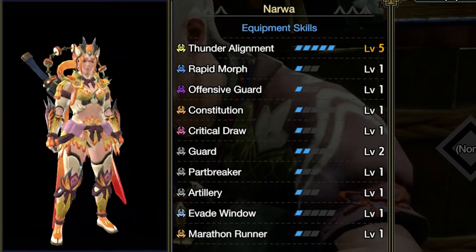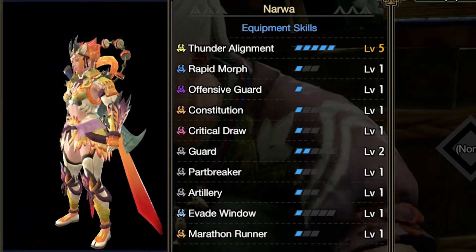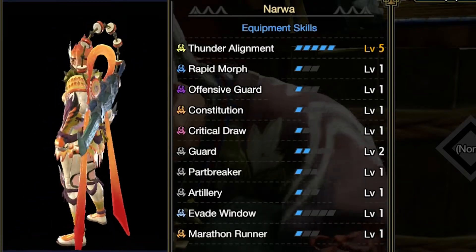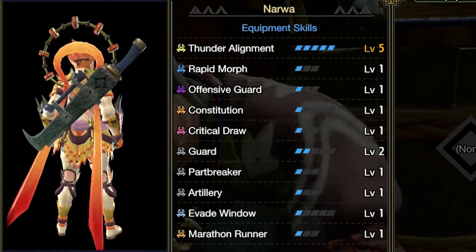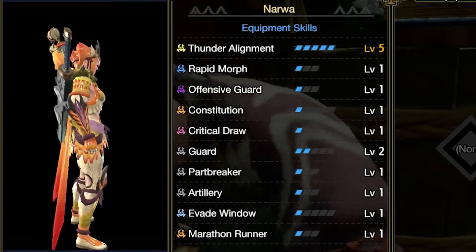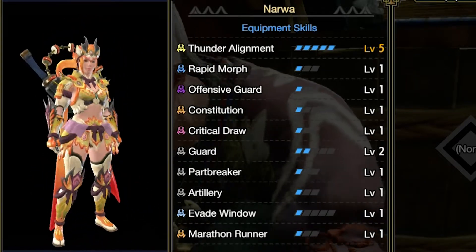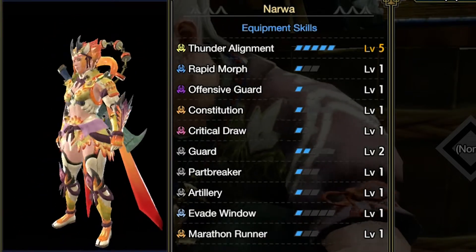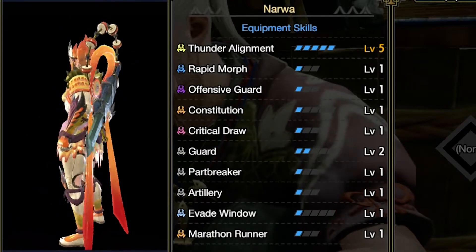With the set you will get: Thunder Alignment level 5, Rapid Morph level 1, Offensive Guard level 1, Constitution level 1, Critical Draw level 1, Guard level 2, Part Breaker level 1, Artillery level 1, Evasion Window level 1, and Marathon Runner level 1. However, there is another skill that you can get with this set, which is Storm Soul. The way to get this is by upgrading your armor to level 9. You do need parts from the final boss for this, but if you upgrade all your armor pieces to level 9, you will also get Storm Soul level 5.